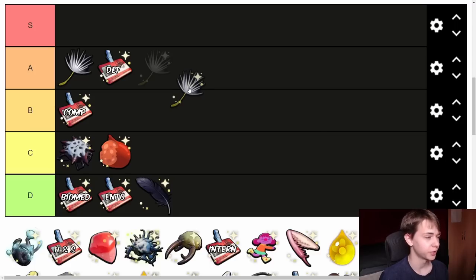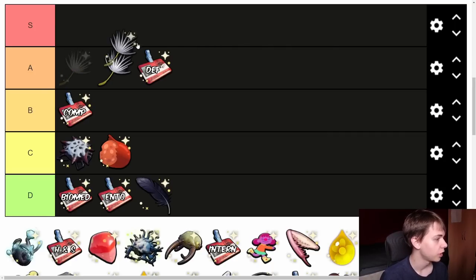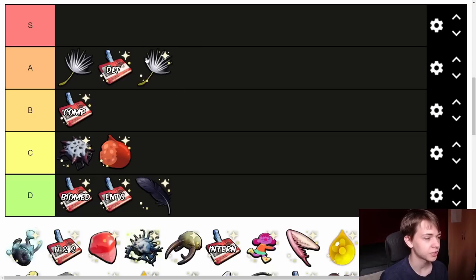Next we have the Fluffy Dandelion Tuft, very similar to the regular Dandelion Tuft but harder to get as it's a rare drop. The advantage is it has much more durability. The biggest complaint is it costs 5,000 Raw Science to duplicate, which is crazy expensive. I'm going to put it in A tier alongside the regular Dandelion Tuft. It's not good enough to duplicate, but I'll carry one around to reduce fall damage if I have a spare one.